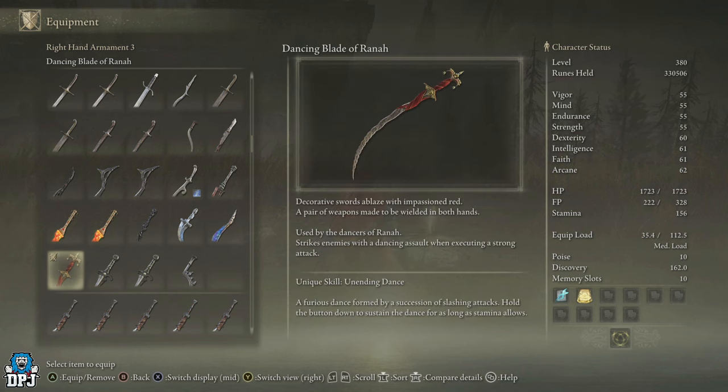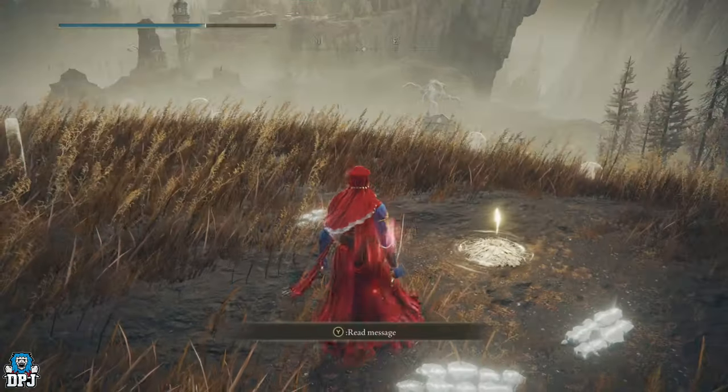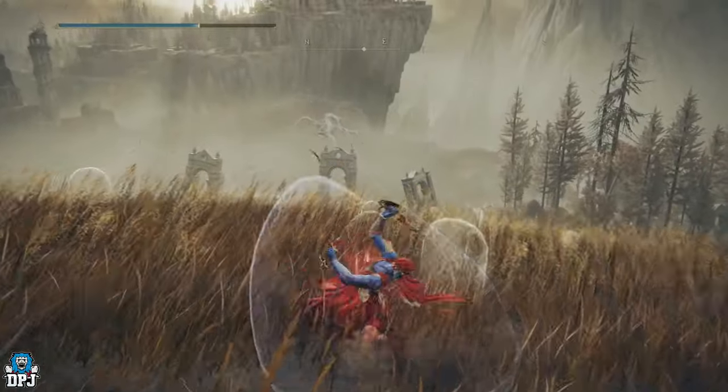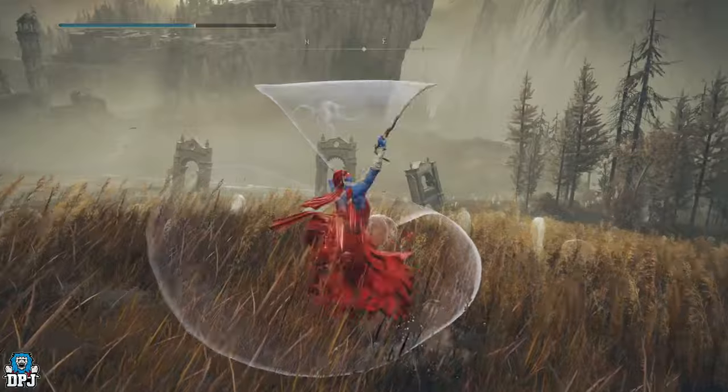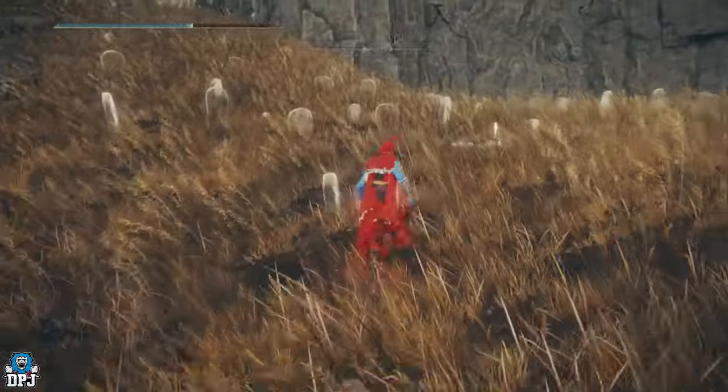It has a unique Unending Dance skill - it's a decorated sword ablaze with impassioned red. It's a pair of weapons made to be wielded in both hands, used by the dancers of Rana. It strikes enemies with a dancing assault when executing a strong attack. You just hold down that skill attack and it does this for eternity.